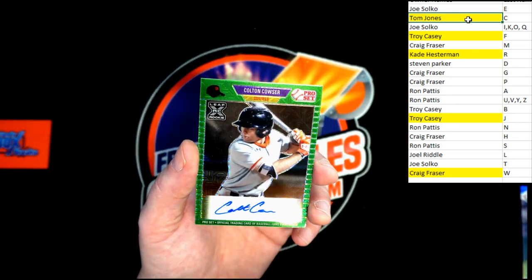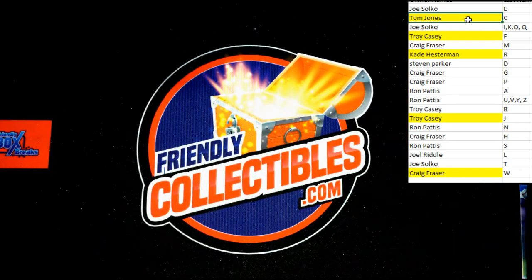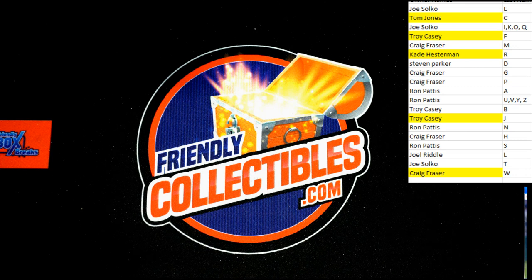Big four of four — there we go. Get a good look at it: four of four, Colton Cowser. Very, very nice right there. And that is going to do it for Pro Set. That was box 114 — congratulations all! We'll see you in the next one. Box 115 is posted, let's do it again!